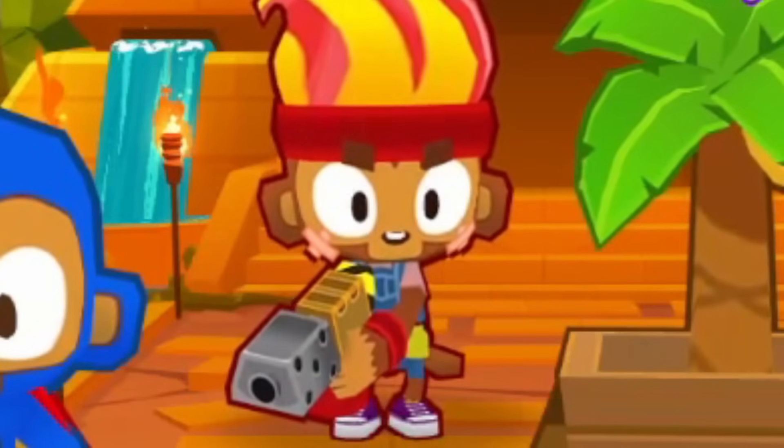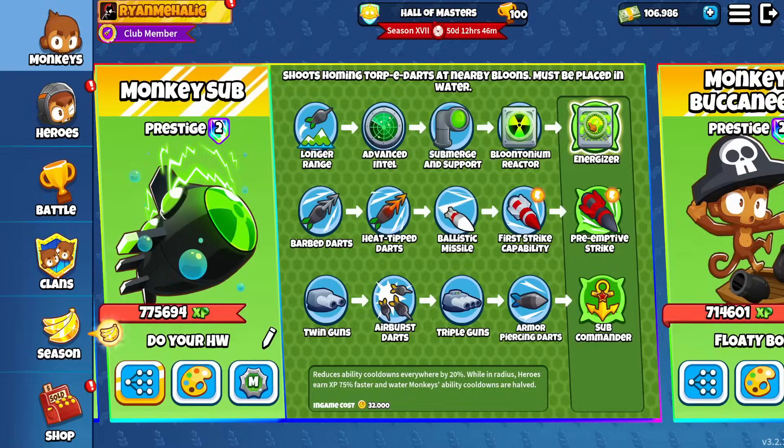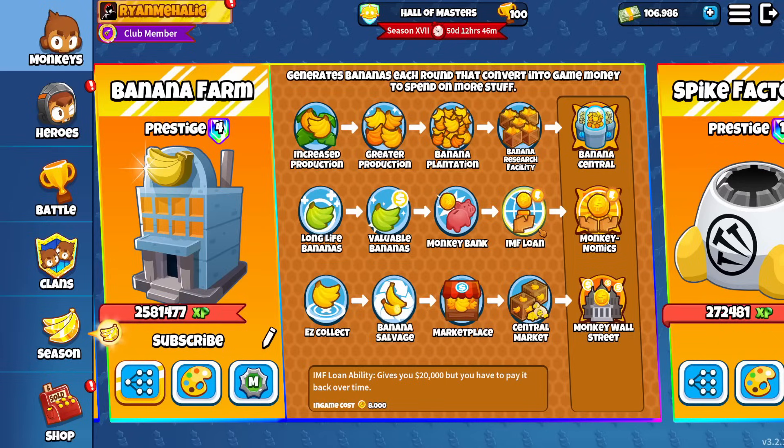Sub Super Farm Gwendolyn is currently the best strategy in Bloons TD Battles 2. A big reason behind this is the Energizer, which reduces ability cooldowns everywhere by 20%, and pairs super well with the IMF loan, which is currently the farming meta because all your IMF loan abilities will come back faster.